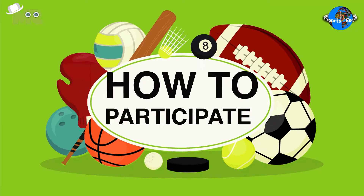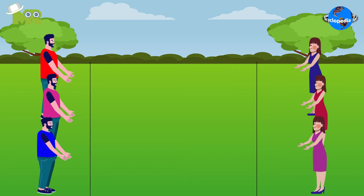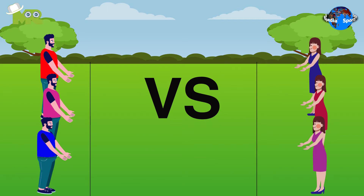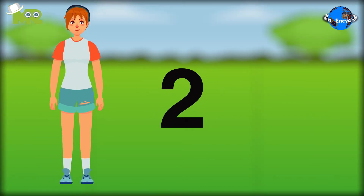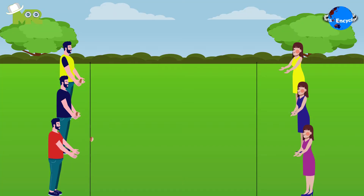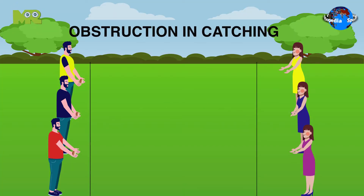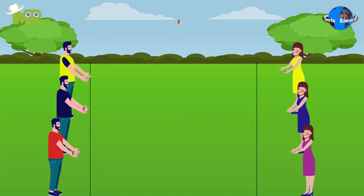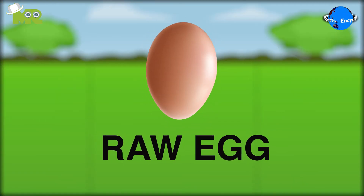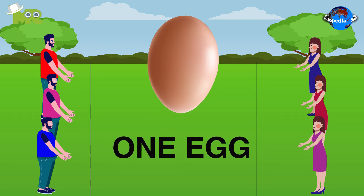How to participate in Egg Toss? Egg Toss is a team sport in which players are paired in teams of two and the teams compete against each other. The game must be played with an even number of players to make sure the pairs are properly made. All players are required to wear something that doesn't cause obstruction in catching or throwing the eggs. The game is usually played with a raw egg.